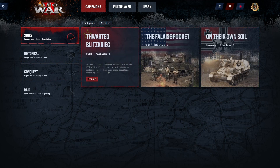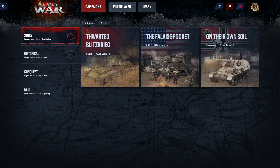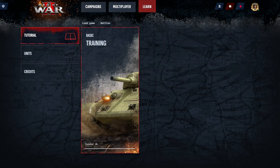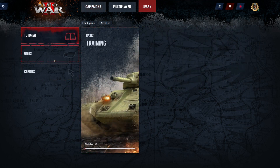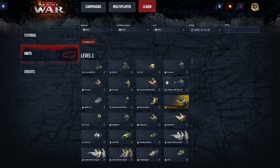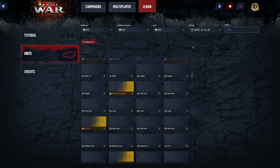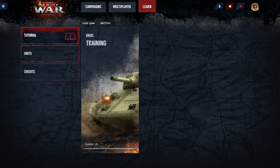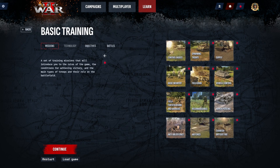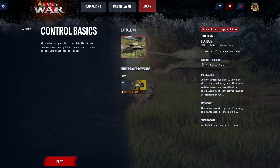There's a Learn option and a tutorial. I guess this is probably the best thing to do first — let's go into training. There are 12 training missions. I love this menu, by the way; it's a very nice, very clean menu. Let's go into the control basics and play.